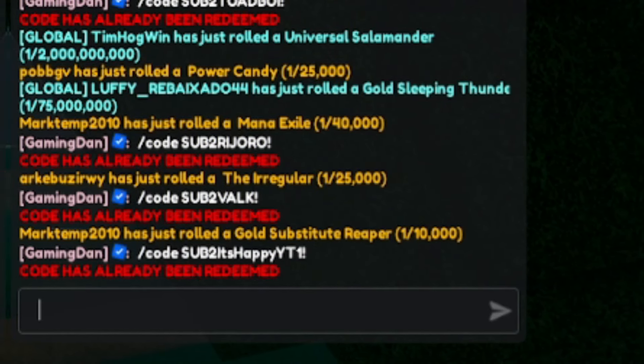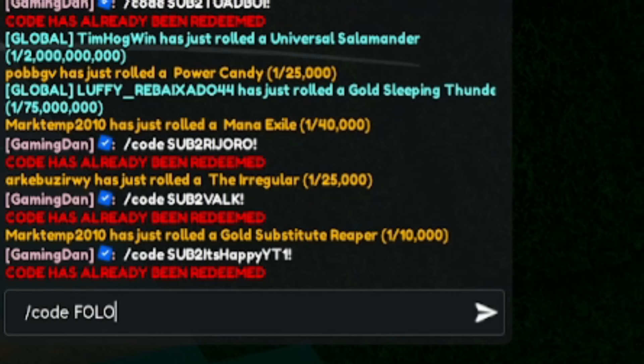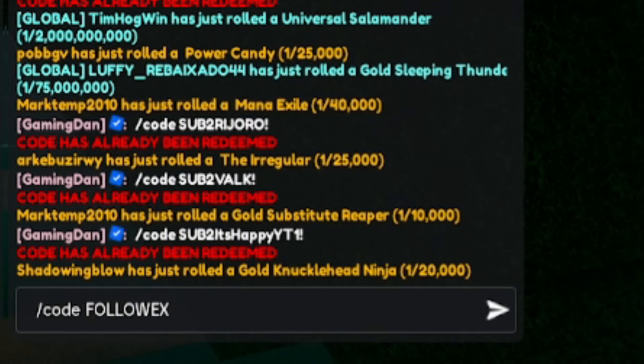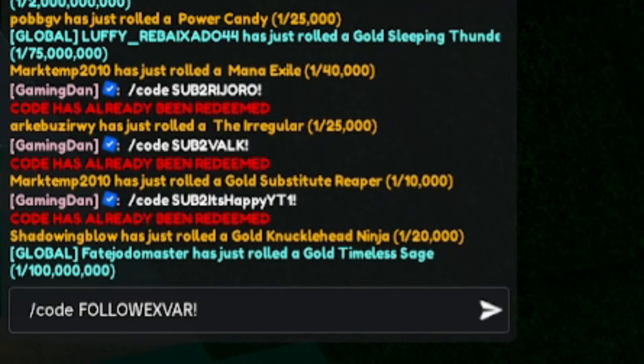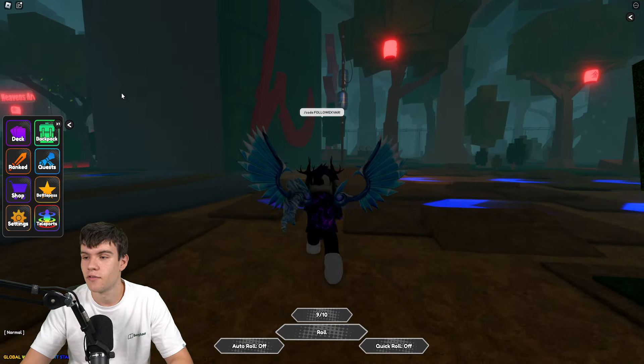Finally, redeem this code: slash code followexvar — that's 'follow' then 'exvar' with an exclamation mark. Redeeming followexvar will give you even more rewards, which is pretty cool. And I think that's going to be it for all the codes today.